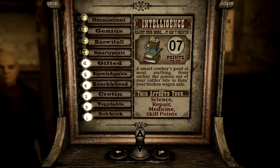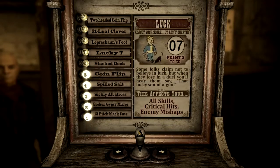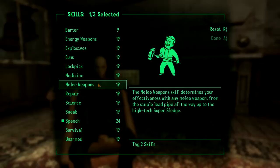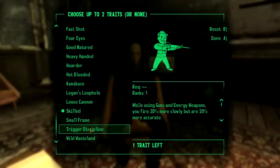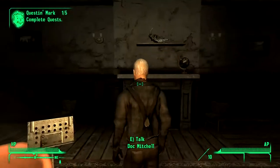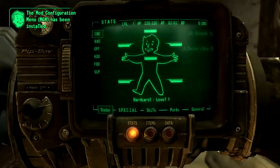I went all in on what you'd expect for special stats. Luck is high because I can hear the roulette table calling me from here. Charisma is a dump stat as always, and the rest are just there. Skills are Speech, Repair, and Medicine. Traits are Skilled to boost all stats, and Trigger Discipline to make gunshots more likely to not miss. Right now, time is of the essence. In hardcore mode, you must keep track of your drinking, eating, and sleeping if you want to survive.